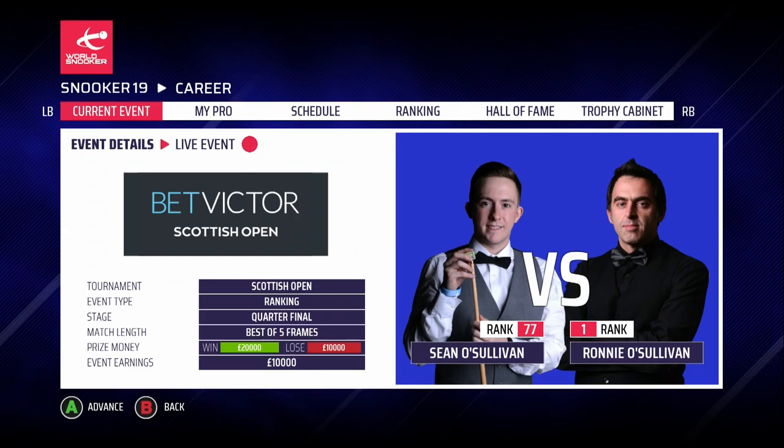Hello and welcome along to another episode of this Snooker 19 career, with Daniel. It's episode 11 and today we're back as promised for the quarterfinal of the Scottish Open, as we show you some action from our clash against world number one Ronnie O'Sullivan. He's the player we were looking to emulate at the start of this career, so a victory against him to reach the semi-final would be a landmark moment to beat the Rocket.